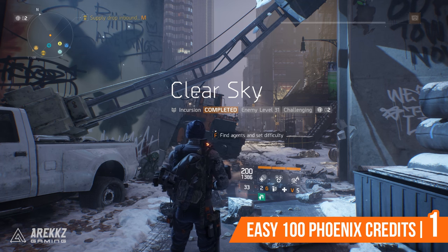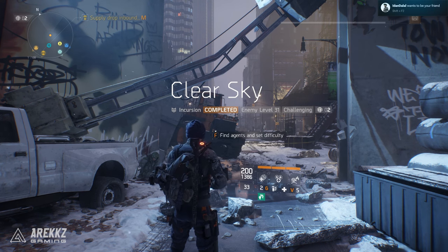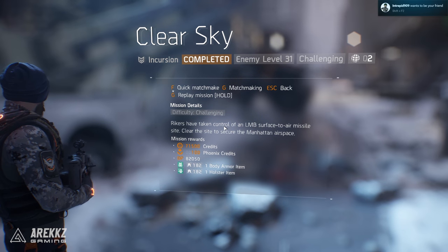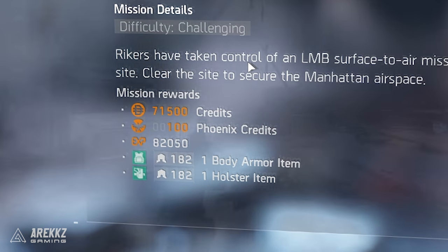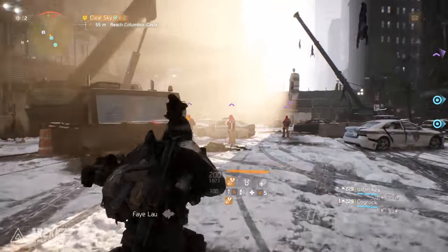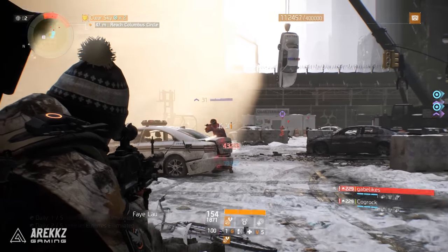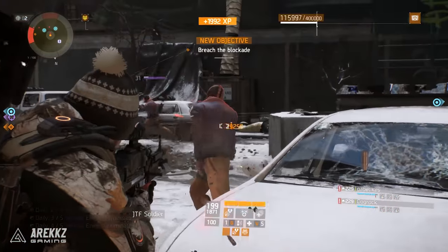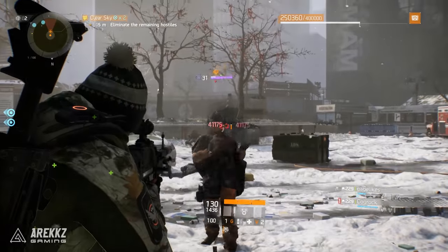Finally at number one: an easy way to get phoenix credits. Go to Clear Sky - one of the easiest and shortest incursions - and set yourself on world tier 1 or world tier 2. Complete it and you get 100 phoenix credits just for finishing it. On world tier 1 or 2 you can blitz through this in about 5 minutes. With a group of three I did it in about 7 minutes, but a team of four that's relatively well geared can finish it in about 5 minutes.